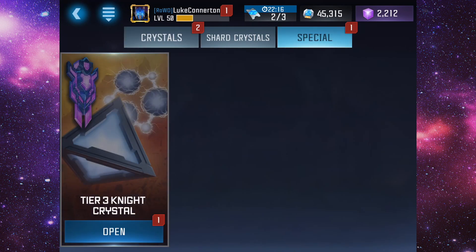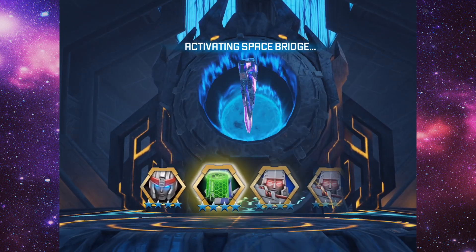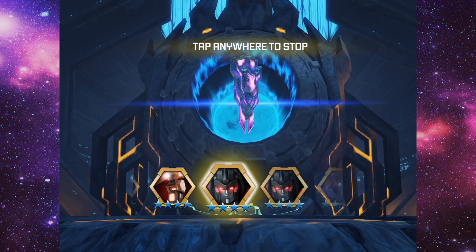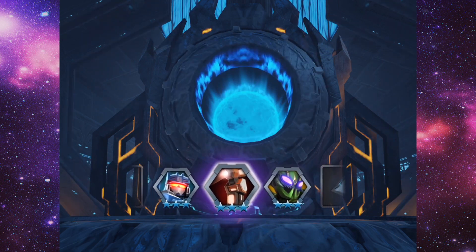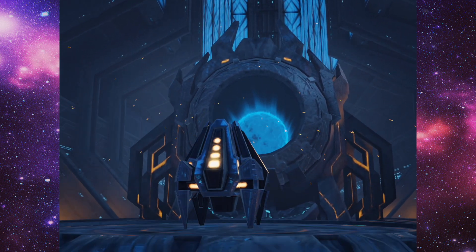Now we're going to open the tier three knight crystal, and hopefully we can get a four-star from this, plus 10,000 jazz chips. Instead we're going to get a T1 alpha — I'll take it. It only costs like 40,000 raid chips anyway.